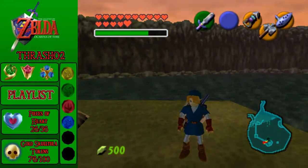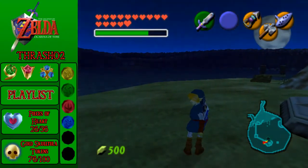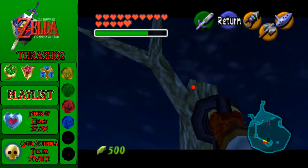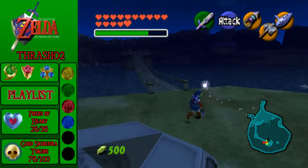Anyways, we're going to be doing some shenanigans in this episode. It's kind of a little bit of a collect-a-thon, though not really too much. We're just gonna find ourselves a few things. First up is a Skulltula, which we can get because this tree here is hookshot-able.